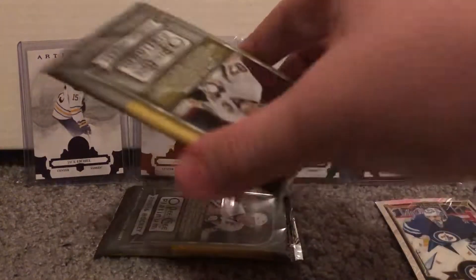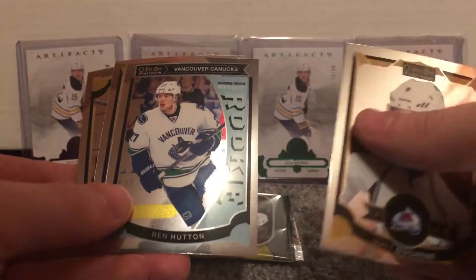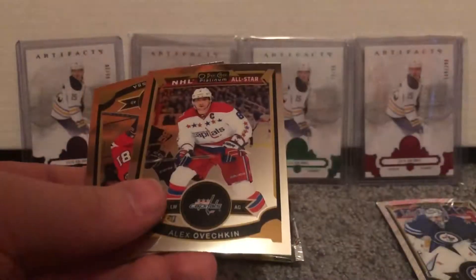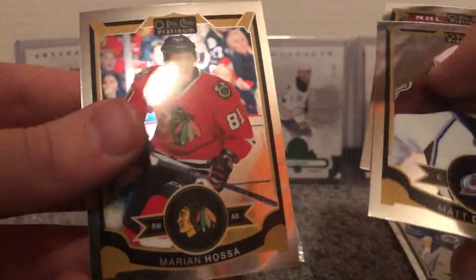Jonathan Toews — I don't know if these All-Star ones are inserts or if every Platinum card just has an All-Star designation if they're an All-Star. Any suggestions on how to improve the lighting would be appreciated. Matt Duchene, Ben Hutton rookie, Alexander Ovechkin, and Marian Hossa.